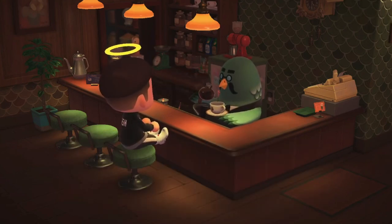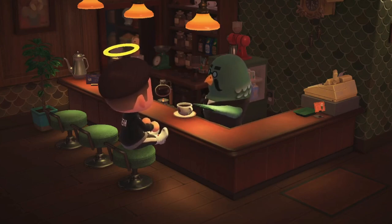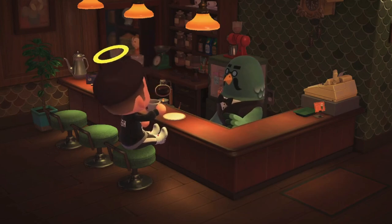All in all this is pretty simple, and out of it you can also get a photo of Brewster from Blathers, which is pretty cool. As mentioned, Brewster will give you a gyroid fragment, but you don't actually need to plant and grow this in order to unlock the cafe.